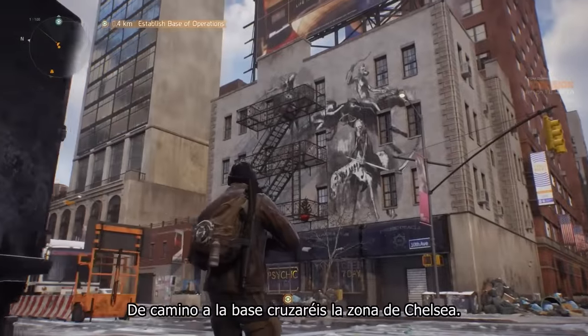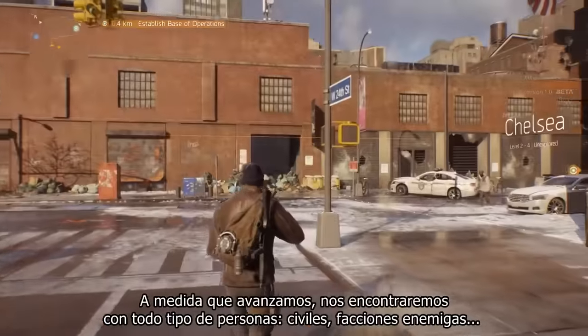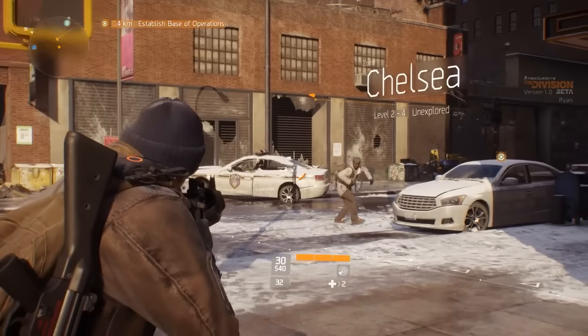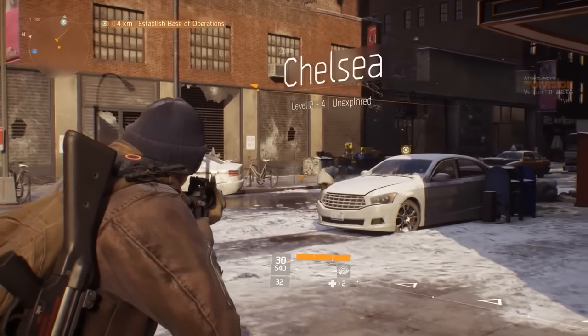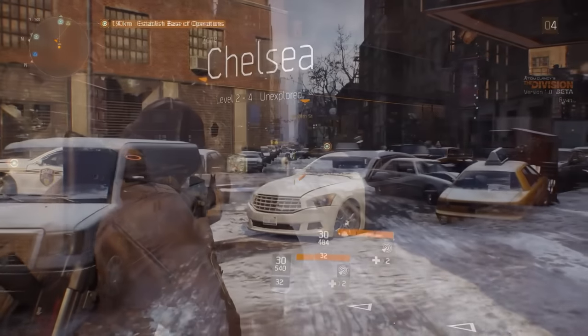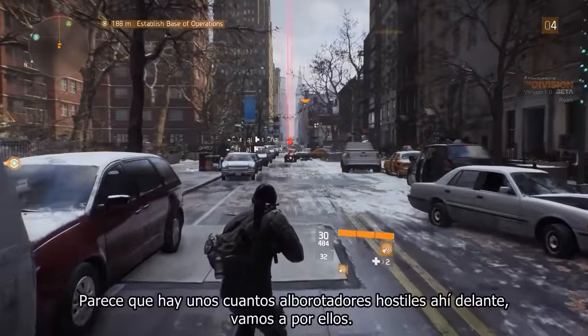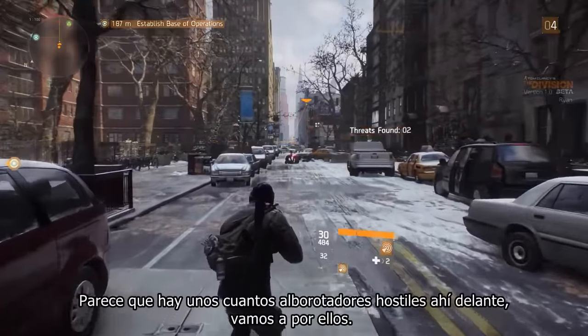On your way to the base you're going to cross the Chelsea area. As you move through the world you'll come across lots of different people — civilians, enemy factions. There seems to be some enemy rioters over there. Let's try to take them down.